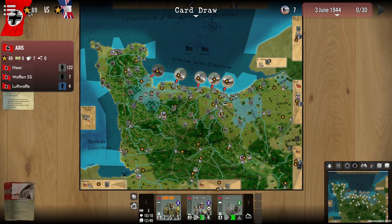Hovering over the flags over here, you can see that we have the Axis. You can see the victory points allocated to them being 69, and currently seven cards, of which we have in the bottom left as we've already taken a look at. You can see the number of units available to the side.